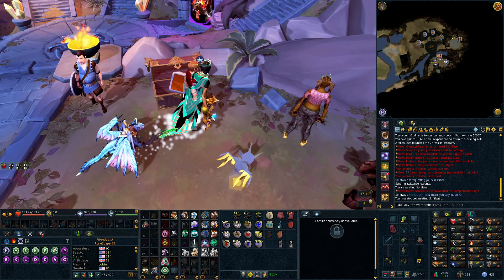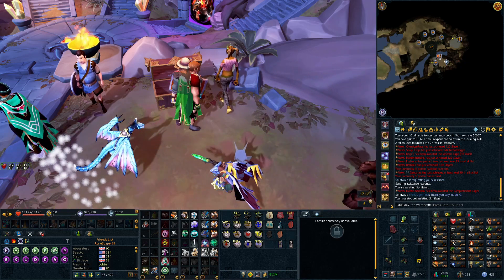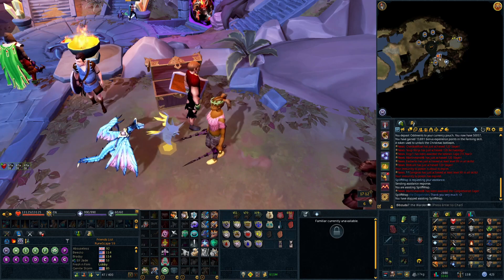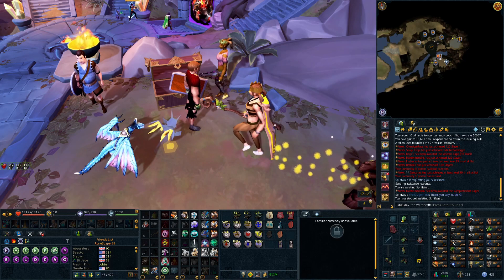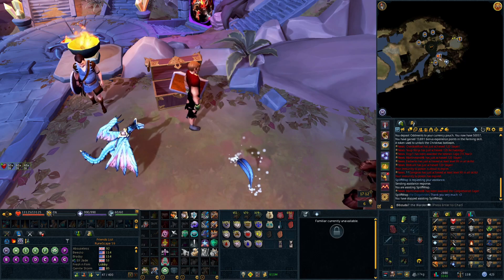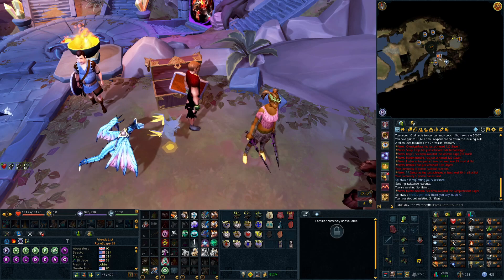One significant patch note is for the Secret Santa event. Before, when iron men donated stuff they were allowed to donate but the items just got destroyed, which really didn't make any sense. Now iron men donations will be put into the pool for people to claim, though iron men will still only be claiming garbage food items worth nothing.